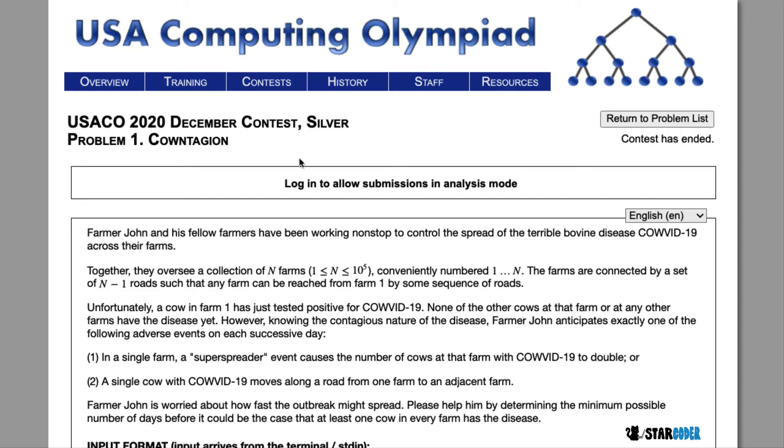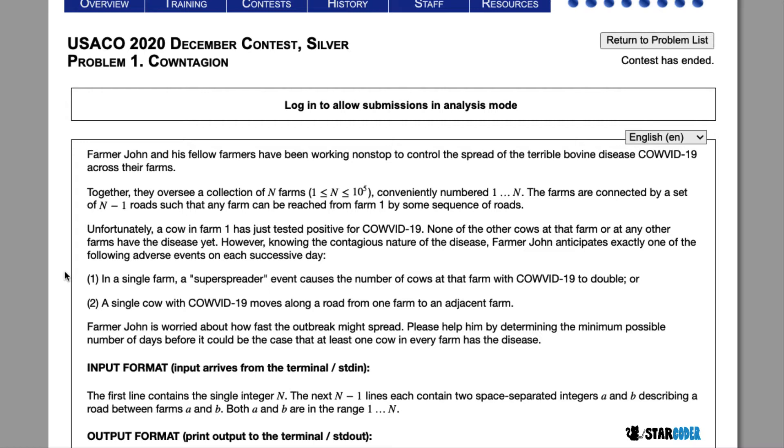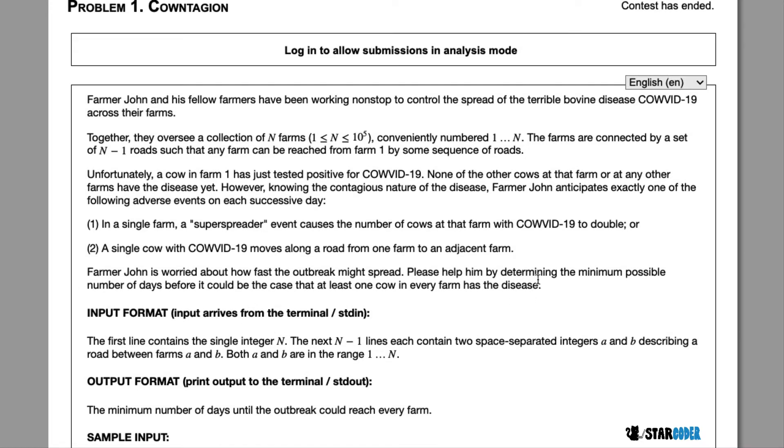Today we're looking at the 2020 December Silver question, Countagon. In this question, we have a bunch of farms connected to each other by roads. In every farm we have a bunch of cows, and a cow in farm one just tested positive for Calvin 19. Each day, a super spreader event causes the number of cows with Calvin 19 to double — so two becomes four, four becomes eight — or a cow with Calvin 19 moves to an adjacent farm and infects another cow there. We need to determine the minimum possible number of days before every farm has at least one cow with Calvin 19.